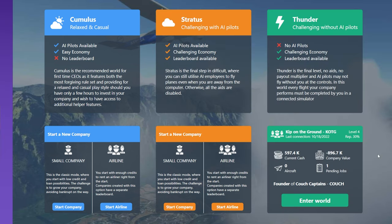Now, the difference between Cumulus and Stratus is just the difficulty. In Cumulus, you earn money much more quickly, so it's a bit easier. Stratus is a little more challenging, so you don't earn as much money. It'll take you longer to build up your cash and get new planes and stuff like that. It also has leaderboards enabled because there's a little competition there if you want to participate in that.